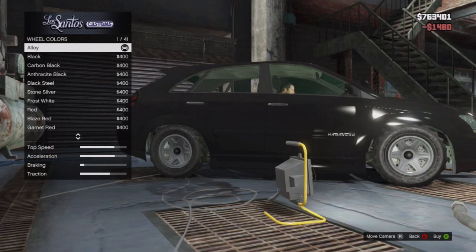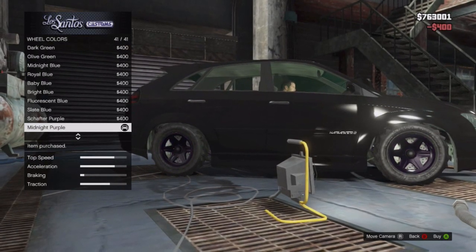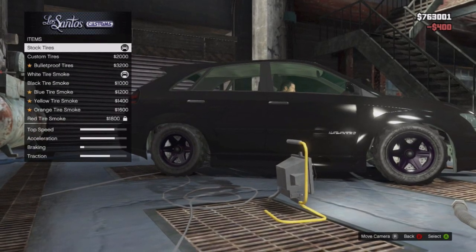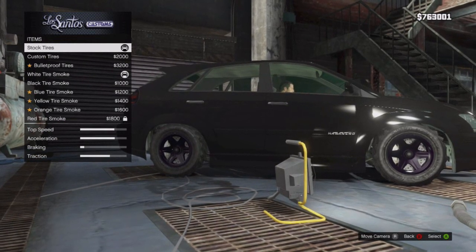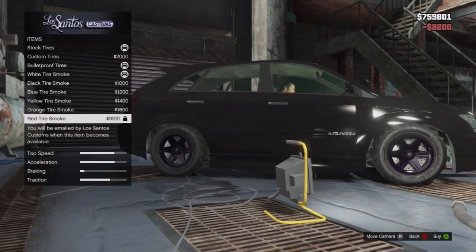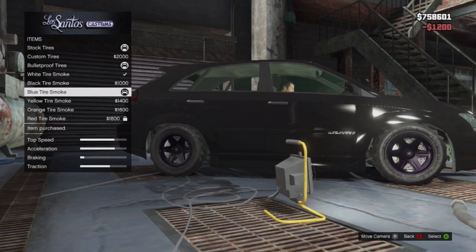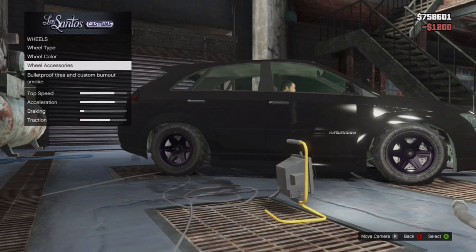For wheel color, pick whatever you want — I'm going to go for midnight purple. For wheel accessories, this one is a bit tricky depending on what you use. I'm going to go for bulletproof tires, and also make sure you change the tire smoke — I'm going for blue just to be safe.